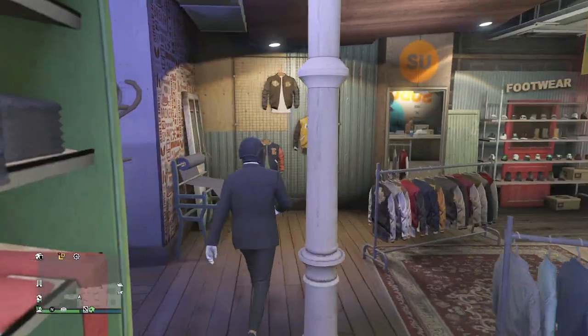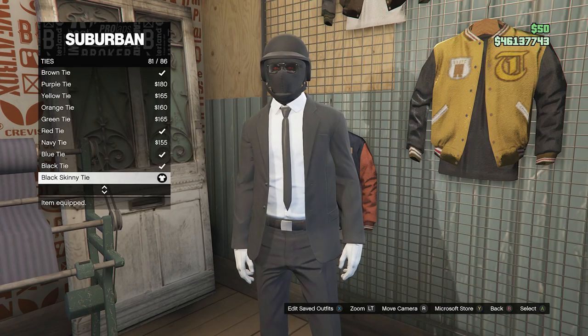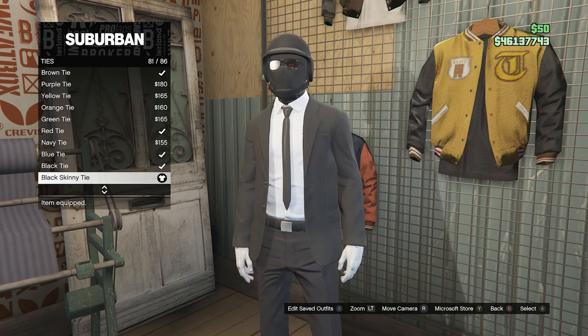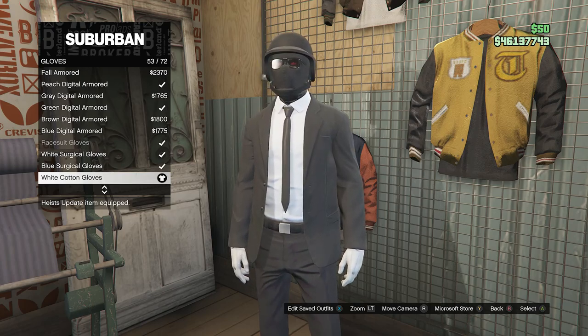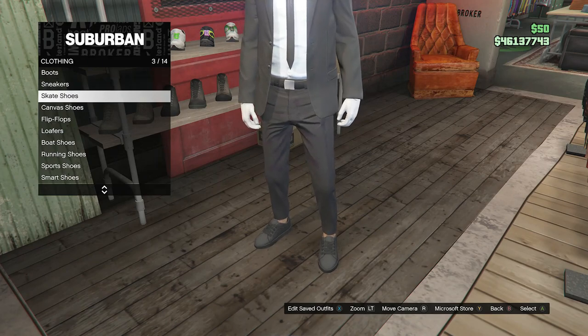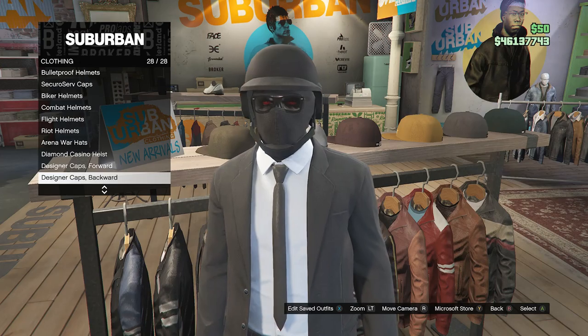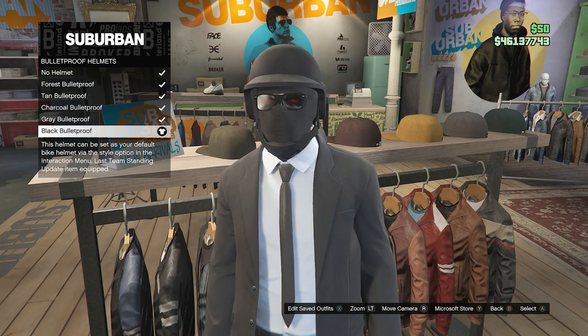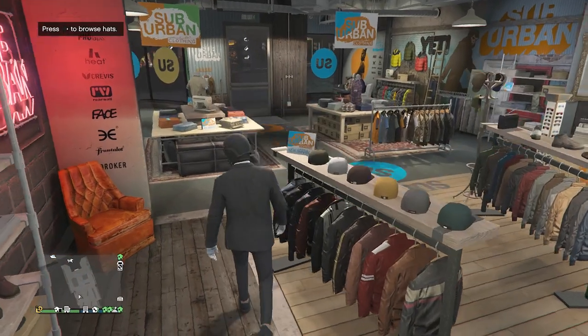After equipping the Black Slim Fit, back out of pants and head to accessories. Scroll down to Ties, click on Ties, and look for the Black Skinny Tie on slot 81. After equipping the Black Skinny Tie, back out of ties, scroll down to Gloves, click on Gloves, and look for the White Cotton Gloves on slot 53. After equipping the tie and gloves, back out of accessories, walk to shoes, scroll down to Skate Shoes on slot 3, and look for the All Black Skate Shoes on slot 16. Back out and go to hats, scroll down to Bulletproof Helmets on slot 19, and equip the Black Bulletproof.